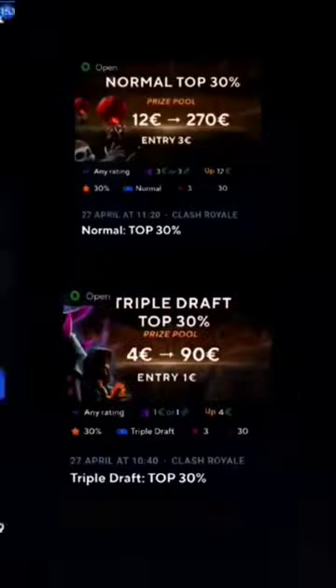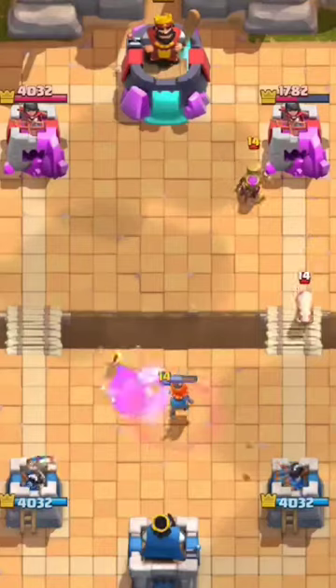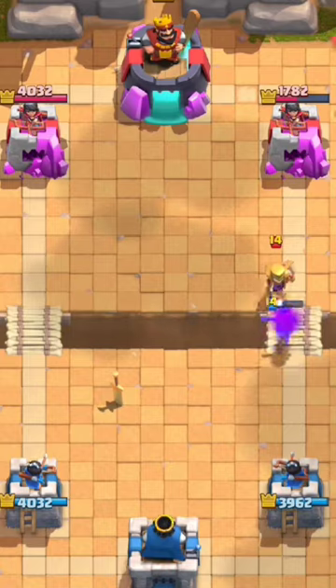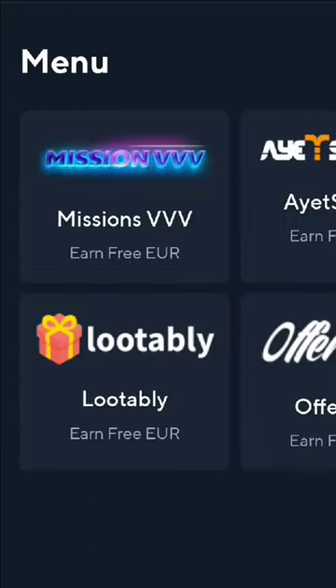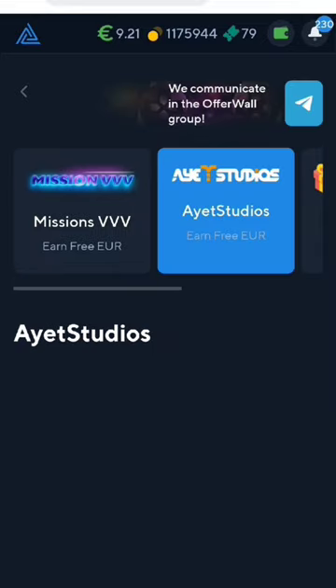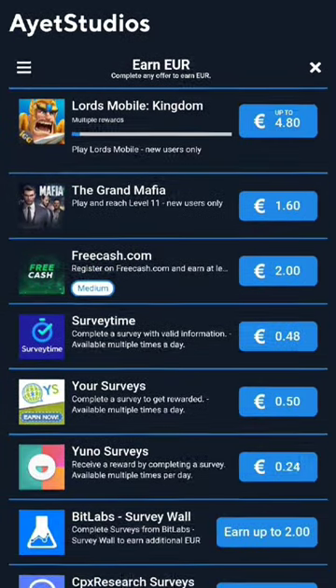Remember I told you about the site where you can earn money playing in tournaments. I would like to tell you how you can still make money on this site. We have to click in the menu tab — there will be a missions button, click on it, and click to perform some tasks. There are tasks to make money on.